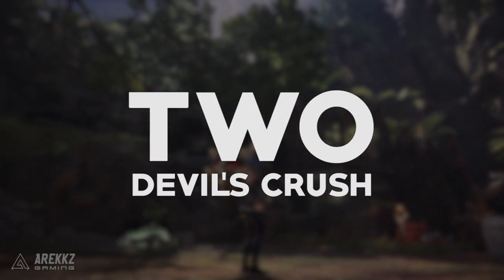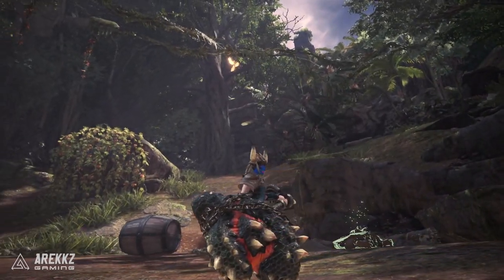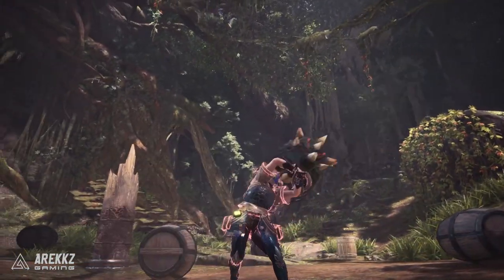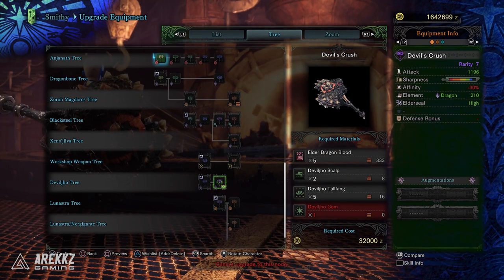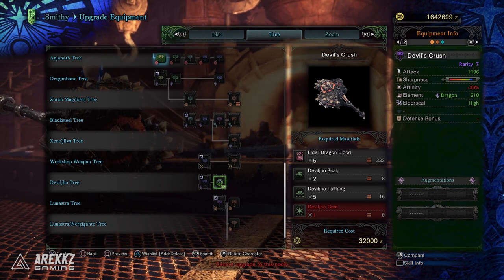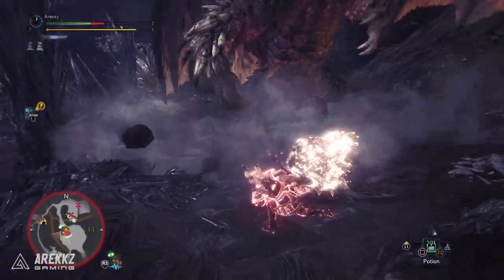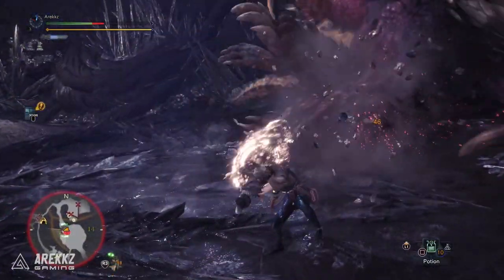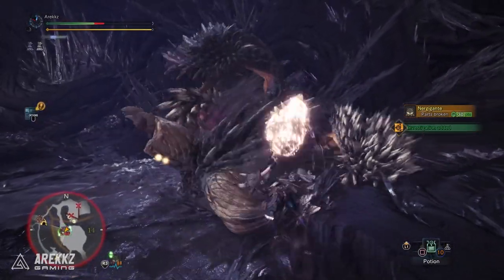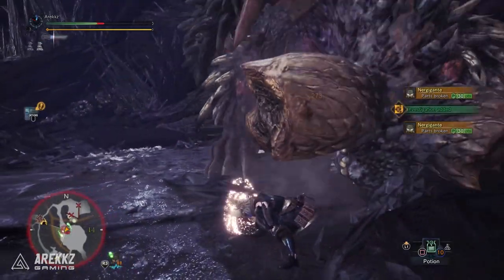In at number 2, a newer addition to the game that wasn't present when I first started this series — that is Devil's Crush, the Deviljho hammer. This one looks pretty badass, and it's got very high base attack at 1196. It has blue sharpness but you can get white with handicraft, so pair that with protective polish and you can make it go a little further. You do have negative 30% affinity to contend with, but that's relatively easy to deal with. You then have 210 dragon attack — a little lower than the Vaal Hazak offering — but this does have high elder seal, which is handy for elder battles. It also has two augment slots being a rarity 7 weapon, so this is a powerhouse offering that also has some good element thrown on top.